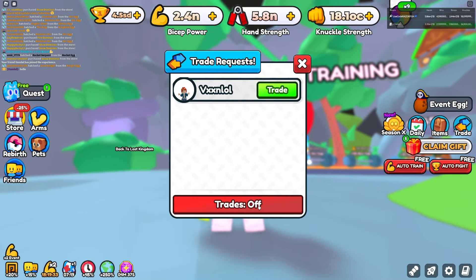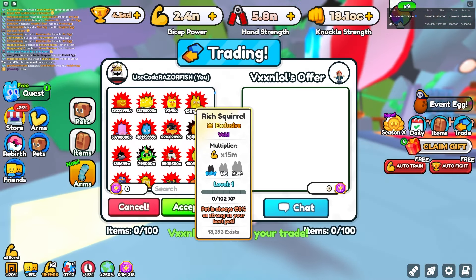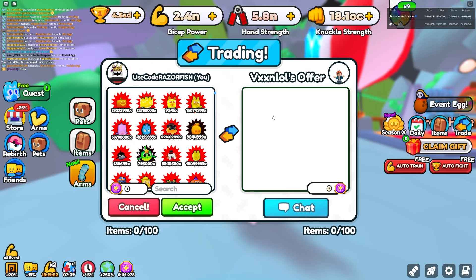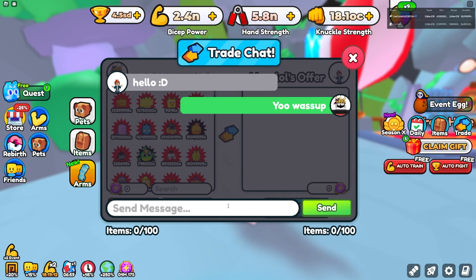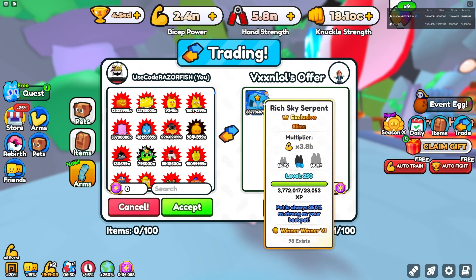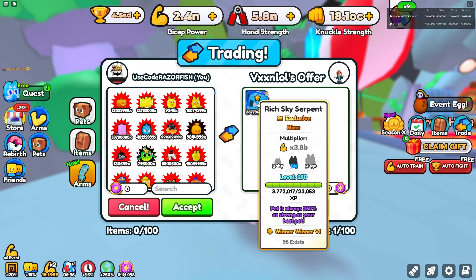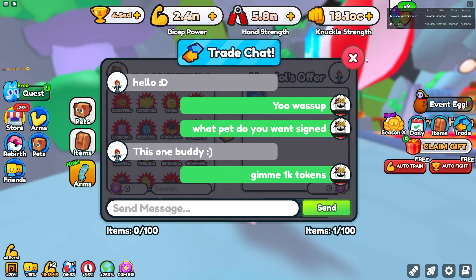He just joined in - I wonder what pet he's gonna want me to sign, because most likely if someone wants a pet signed it's gonna be a very rare, very high stat pet. He says hello - what pet do you want signed? Oh wait, he already put it - a Rich Sky Serpent. 98 of them exist, that's actually pretty crazy. He got the level maxed out - it's 250 as powerful as your best pet. He said this one, so I said give me 1k tokens, that's all I want.